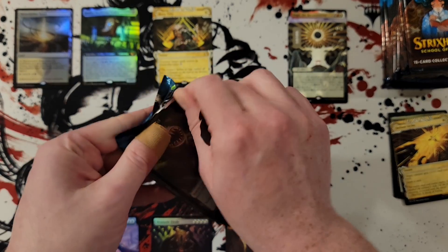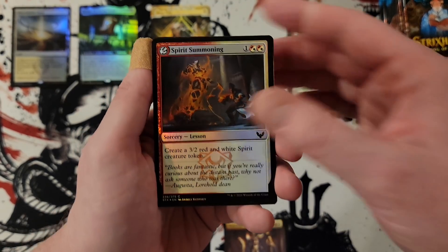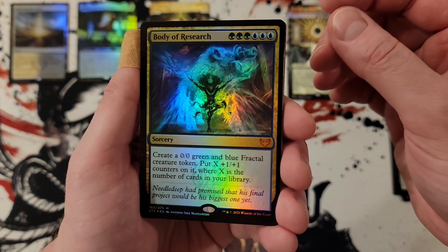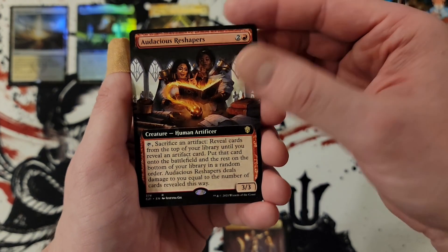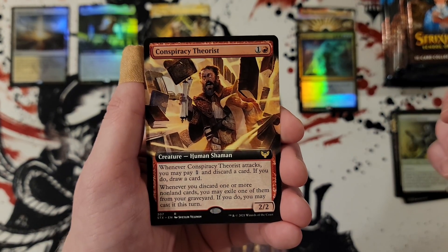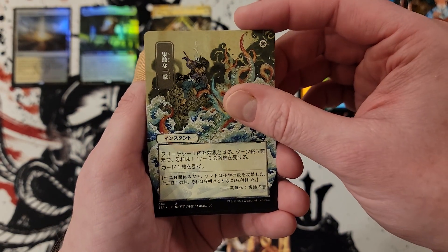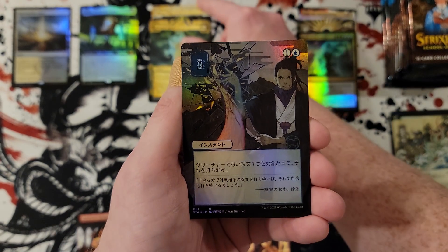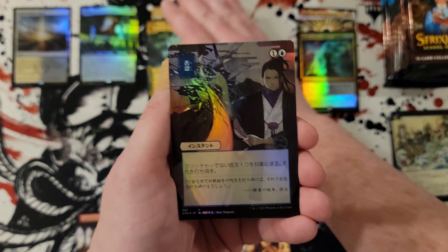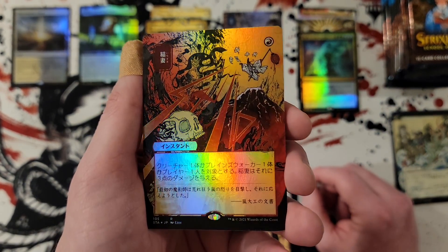Two packs down and we do have one mythic — or really just mystical archives in general — one mythic spoken for. Body of research for a mythic that nobody cares about. Audacious reshaper commander, conspiracy theorist, defiant strike, growth spiral. Then we got Negate — that's actually kind of cool — and Lightning Bolt! Oh, that's pretty sweet, Lightning Bolt foil.